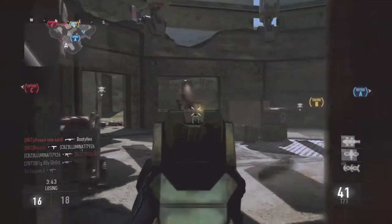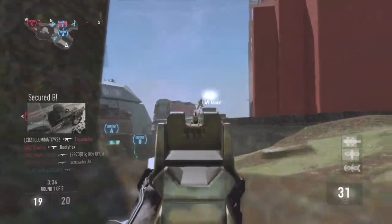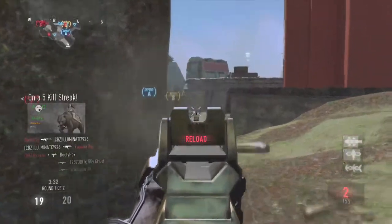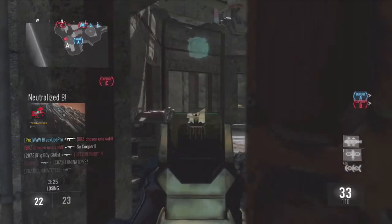As it stands now, once you spawn in and there's a System Hack on you, there's a big giant skull in the middle of your screen. What that means is you can't see anything in the dead center of your screen — that's where your gun is, that's where enemy players are. Look, I can barely see these guys.